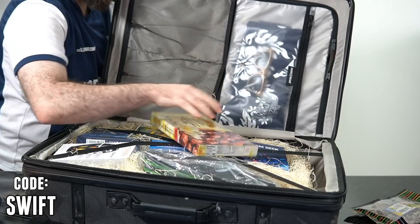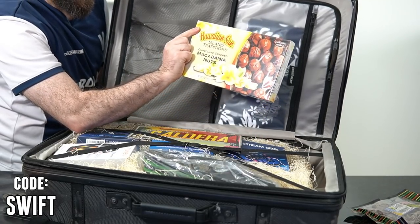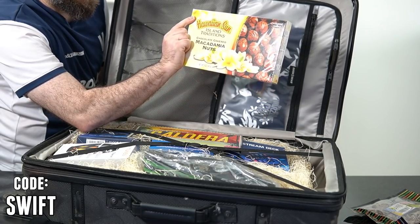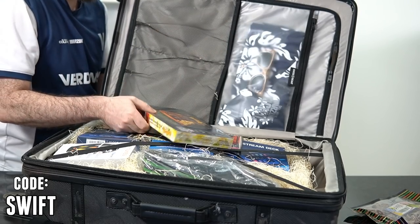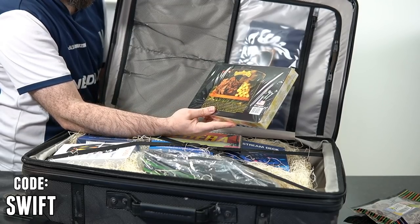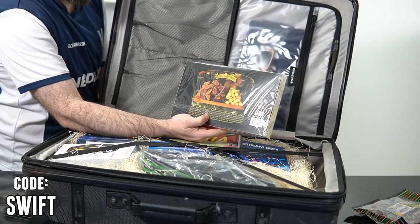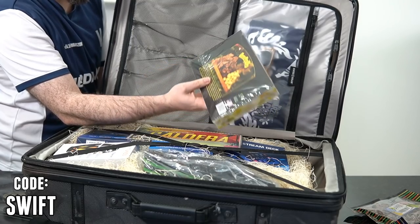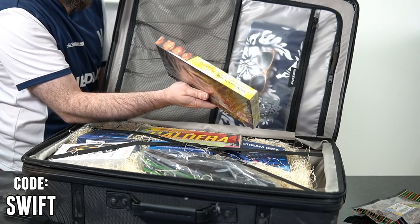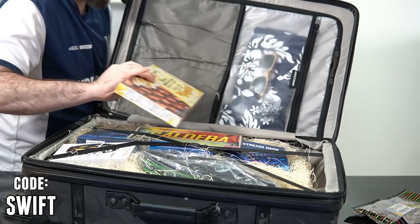Next up — Hawaiian Sun Island Traditions chocolate covered macadamia nuts. I love macadamia. Who doesn't like macadamia nuts? It's like a slightly softer nut. These are great. I'm kind of on a diet right now, but we can pause that for this.